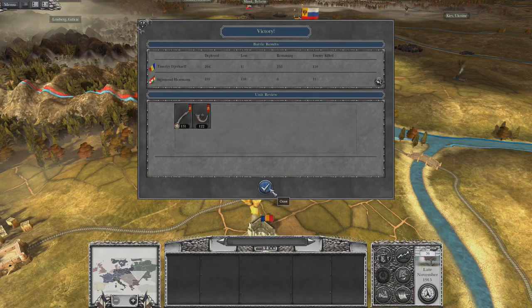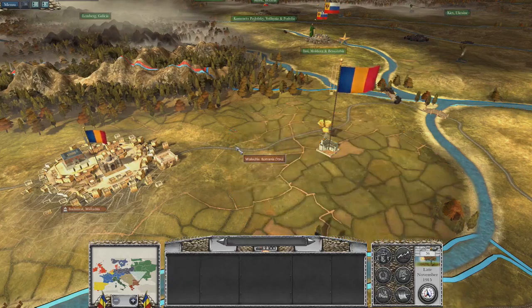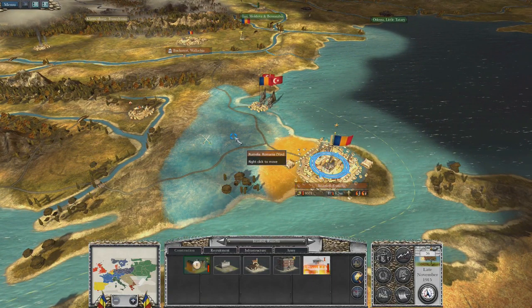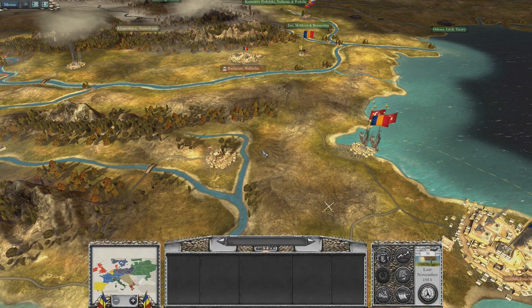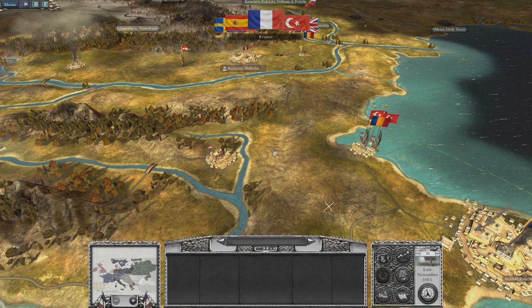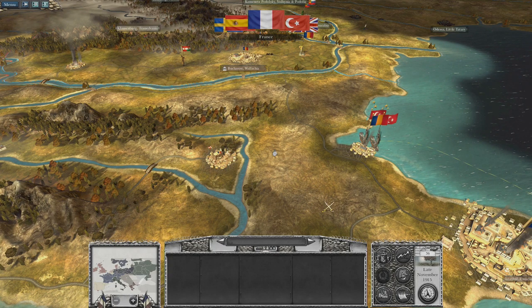We're gonna auto-resolve that. Apparently we have to say it in Russian, not sure why. So that's gonna repair, and we're gonna be in bankruptcy as we end the turn — that's fine. Let's get going. There's the first stack of Austrians that's coming our way, as you can see. Good fun indeed.